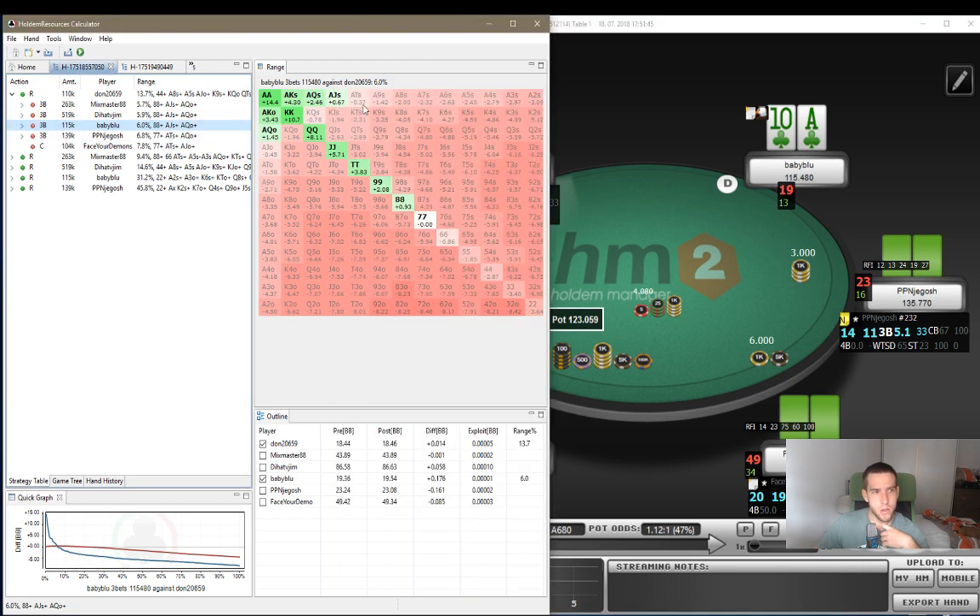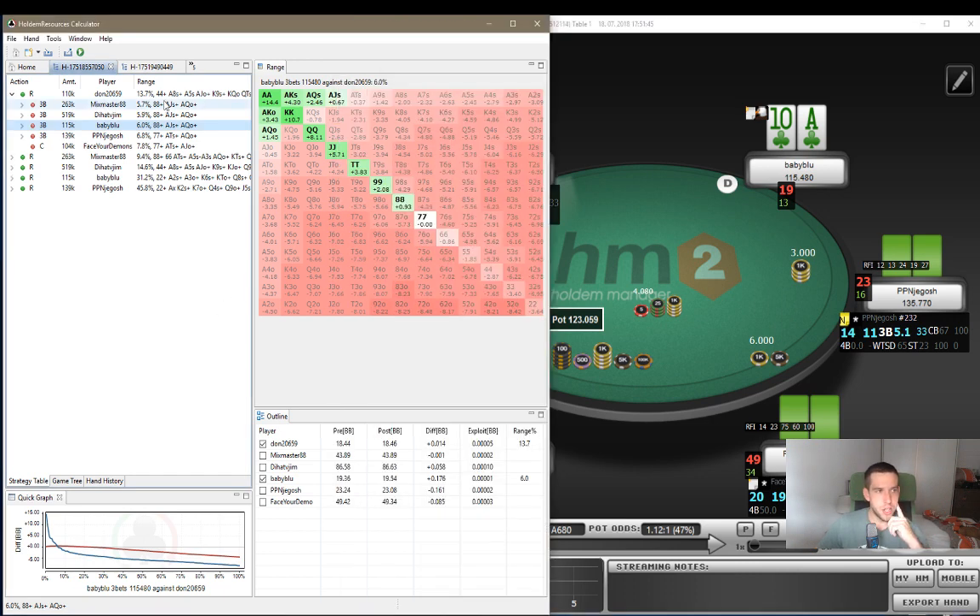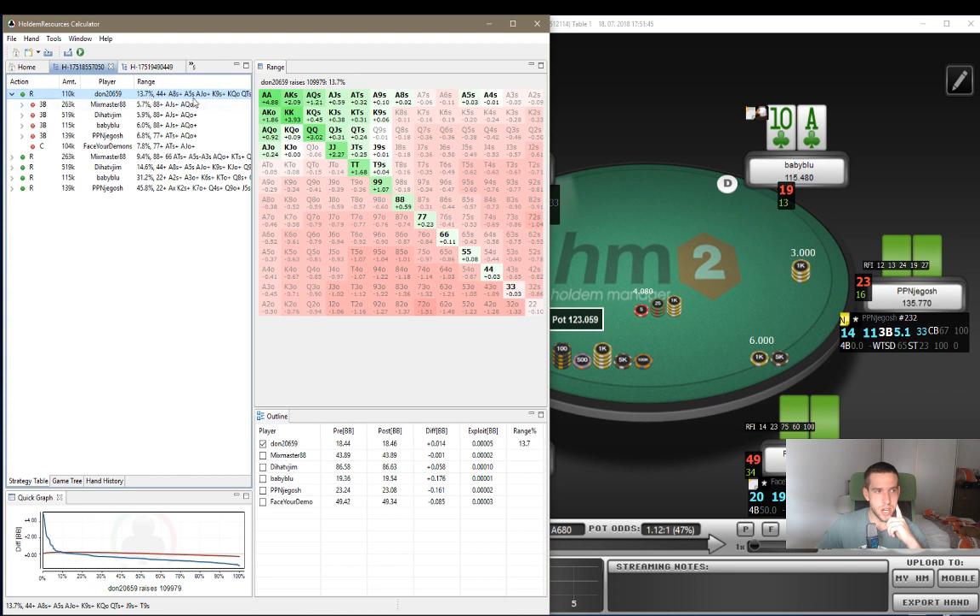It is quite close, it is on the verge. Jack suited is a call, A-10 suited is a fold. However, this was a bounty tournament - there were bounties on the line. So arguably, we could say this might have been a call depending on his bounty. We do cover him. But in general, this should be a fold versus this range that he is shoving.